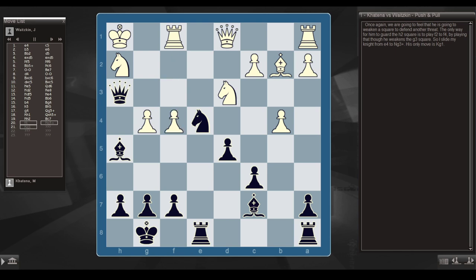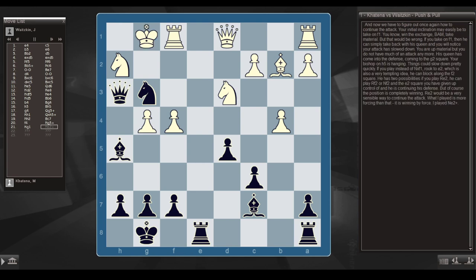The best thing to do when your opponent has a pinned piece is to attack it. Knight h2 is pinned, so I played bishop b6 to c7, attacking the knight. Once again he was going to weaken a square to defend another threat. The only way to guard h2 is to play f2 to f4, but by doing that he weakens g3. So I slide my knight from e4 to g3 check — only move is king g1. What I played is more forcing than rook e2; it wins by force: knight e2 check.